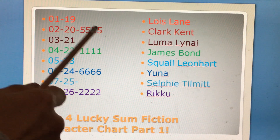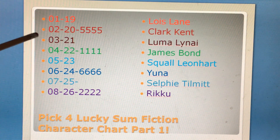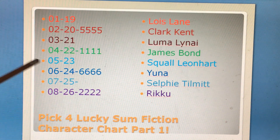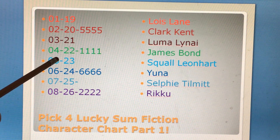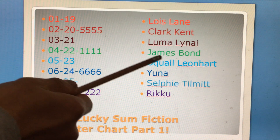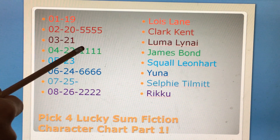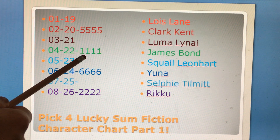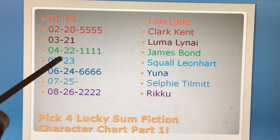So Clark Kent does have a quad — 5555 — which is sum 20 when you add all the digits together. Luma 9A would be sum 3 and sum 21. James Bond would be sum 4 and sum 22, and the quad is 1111. When you add all the digit 1s together, the sum would be sum 4. Now Squaw Leon Hart will be sum 5 and 23.